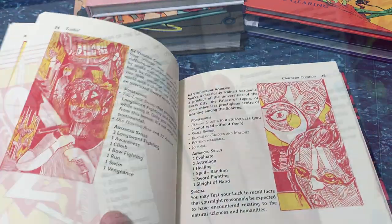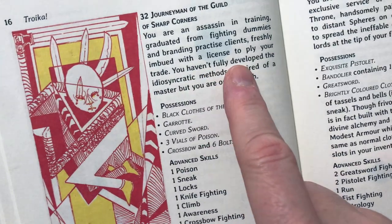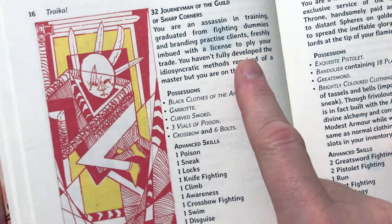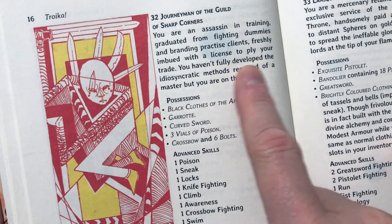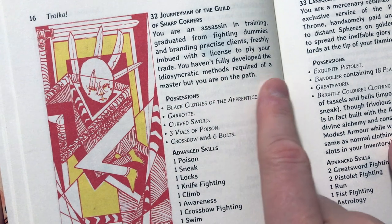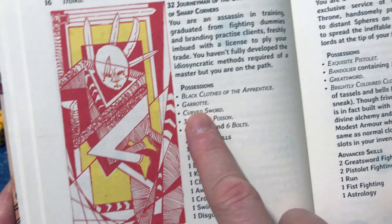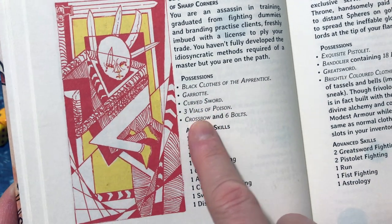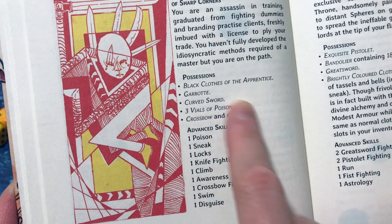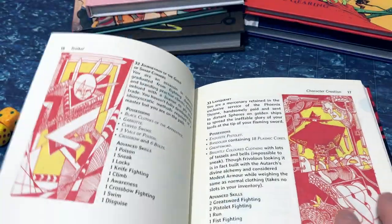Let's look at one more character — result 32: Journeyman of the Guild of Sharp Corners. You're an assassin in training, graduated from fighting dummies and branding practice clients, freshly imbued with a license to ply your trade. You haven't fully developed the idiosyncratic methods required of a master, but you are on the path. You have black apprentice clothes, a garrote, a curved sword, three vials of poison, a crossbow, and six bolts.